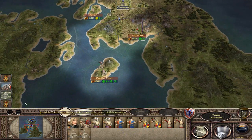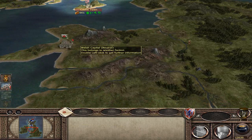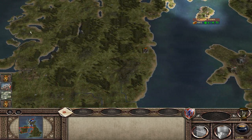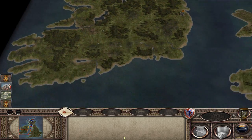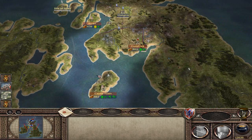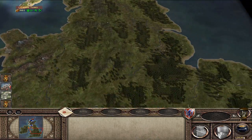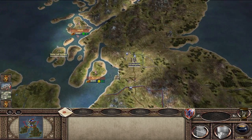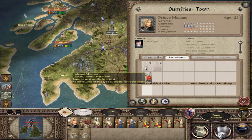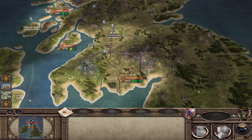The campaign is progressing fairly well. As long as we neutralize the Scottish threat we should be fine. The English are fighting a three-way war right now — they're fighting Wales, which has a lot of versatile light infantrymen but no heavy units, and the Irish over here. Later on the barons of England will rise up, forming another faction that'll take pressure off of us.